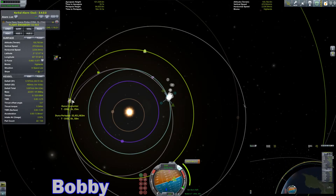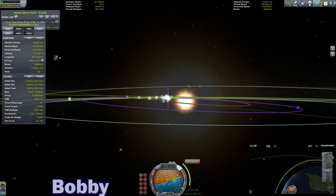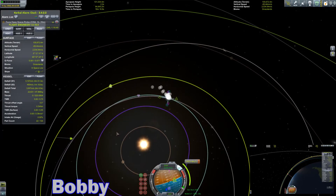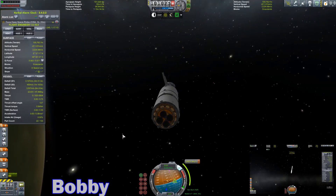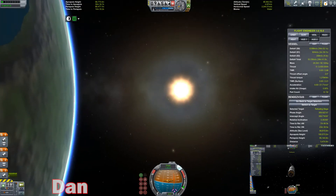This hasn't been the cleanest rendezvous I've ever had, but it'll work. Oh, booyah! That's how you do it, kids — I think. Duna periapsis 32 million miles. There we go. This ship has a total delta-V of 3,500. It only needs to get there — 3,500 is enough. It only needs like 1,500 to get there. It needs to get there and be able to rendezvous once it's there.